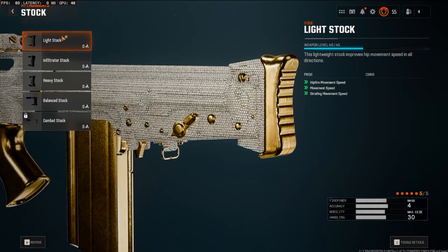On the stock we're going with the Light Stock. This boosts your hip-fire movement speed, overall movement speed, and strafing movement speed — which I think is super OP with this gun, being able to strafe around.